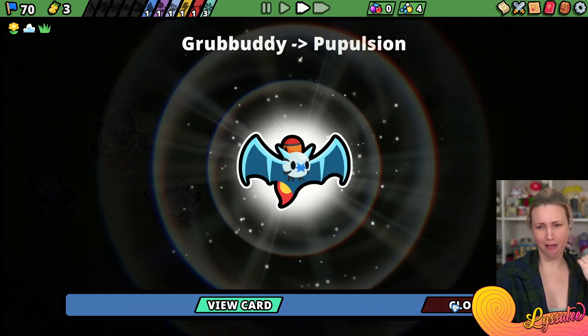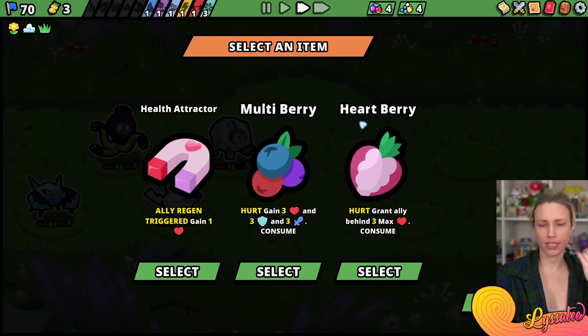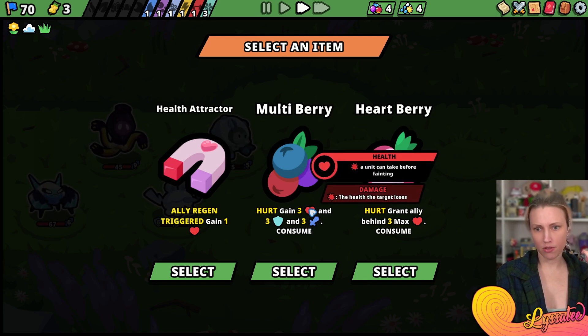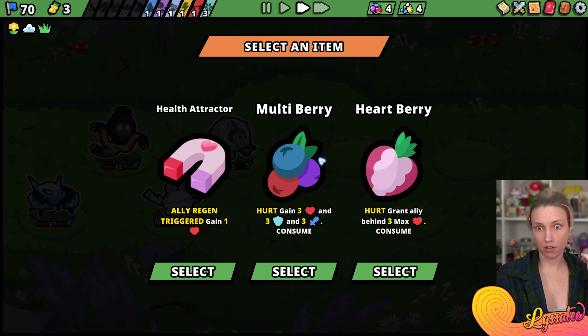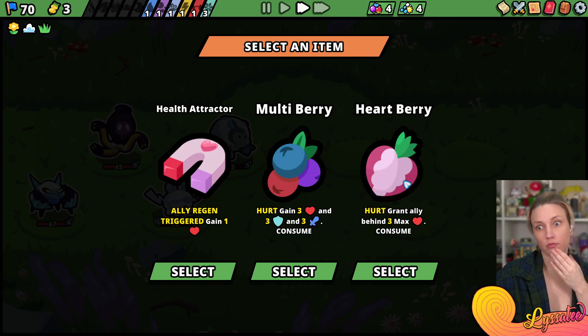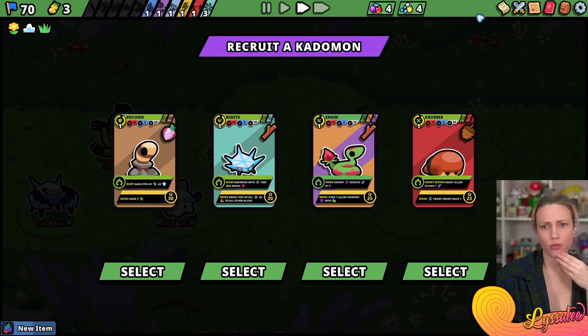Propulsion - like an item. Grant ally gain three health three - I consumed that. I'll go with a multi-berry and recruit a Cuddlemon.